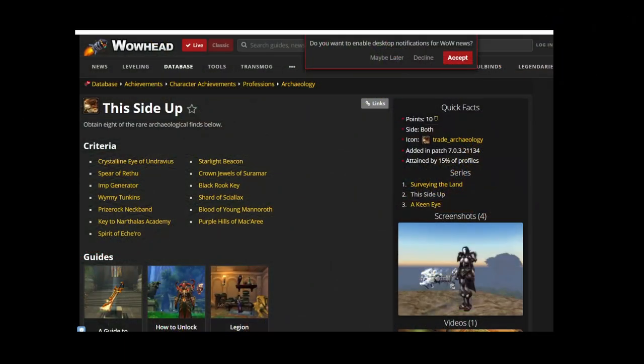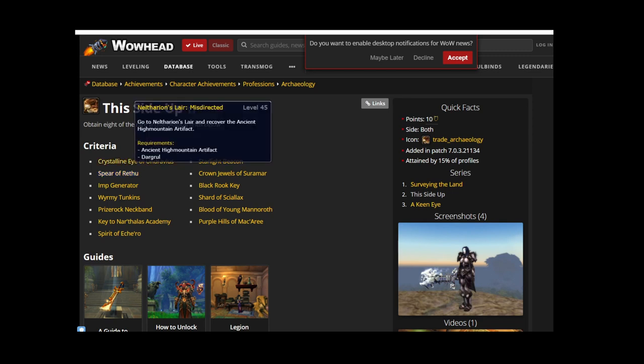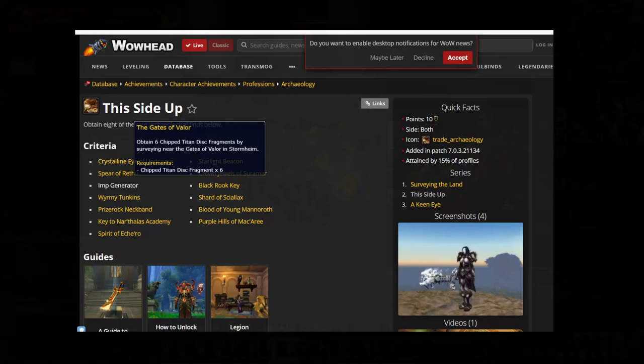This Side Up requires you to complete eight rare archaeology projects around the Broken Isle zones. Each project is on a two-week rotation and can be picked up from your archaeology trainer in Dalaran.